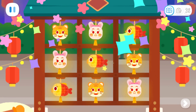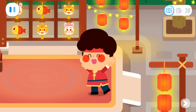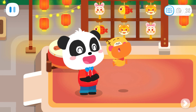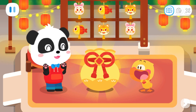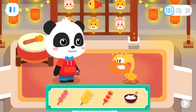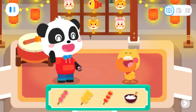Yeah! Wow! Now we have the champion of the ultimate Sudoku match — and it's Quacky! Quack! This is the ultimate gift pack for you. Open it and have a look. Whoa! There are candied haws and Chinese sweet dumplings. Quacky, you are such a little foodie!